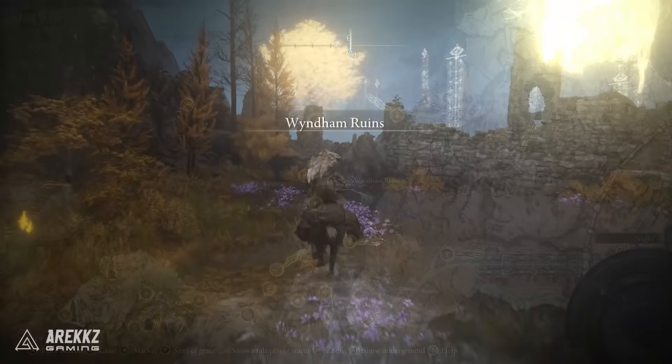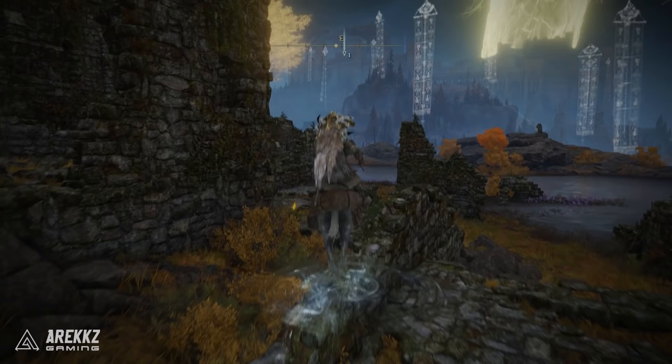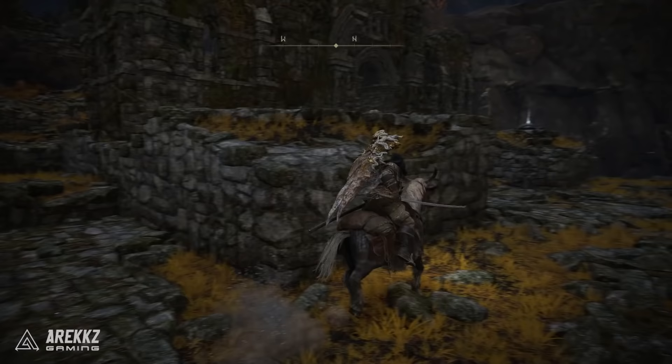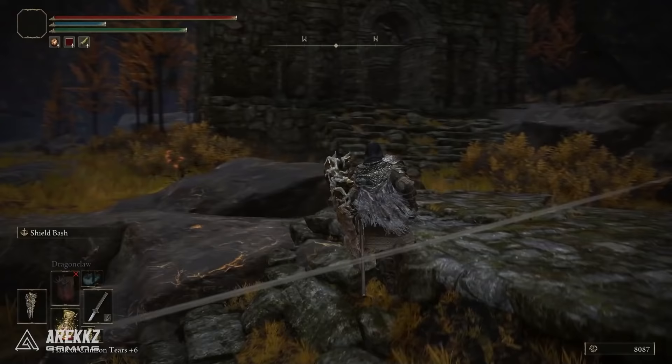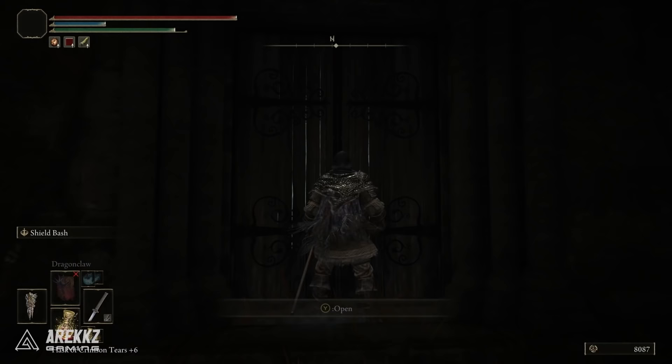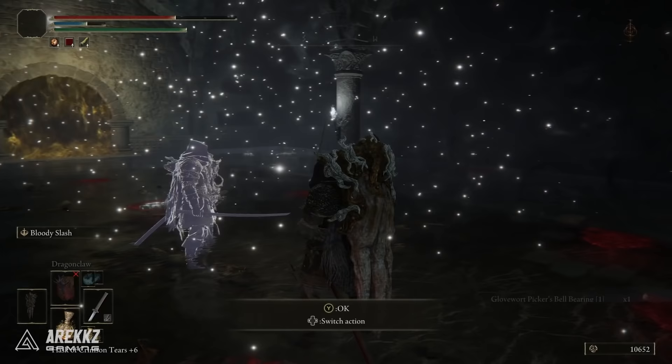For Grave Gloveworts you need access to the third location, the Atlas Plateau, so this requires a little further story progress. Go over to the Wyndham Catacombs — head to the Wyndham Ruins where you'll find one of the Tibia Mariners, go up the stairs towards the back, find the entrance, open the door and go into the catacombs. Work your way through the dungeon to the boss: pull a lever to activate the door, return to fight the boss, and upon defeating it you'll receive the Glovewort Picker's Bell Bearing number one. Hand that in to the twin husks and you can purchase Grave Gloveworts one, two, and three.